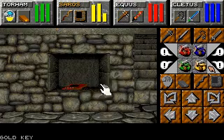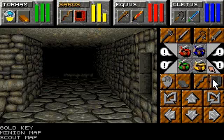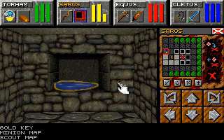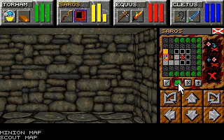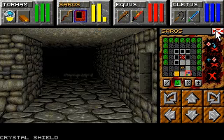This is the key that leads out of Skullkeep. This is a minion map — it is a very unique map. As you can see, I've already been here and done that. Here's also a secret passage. You can see this on any map using the view symbol. You'll see that there's a crystal shield back here. Exactly what that does, I do not know.